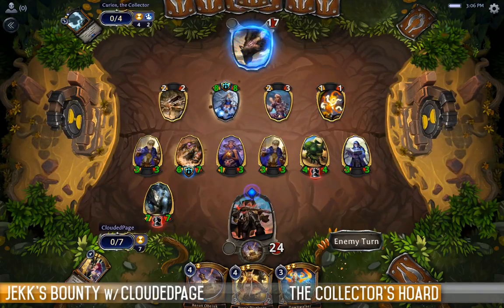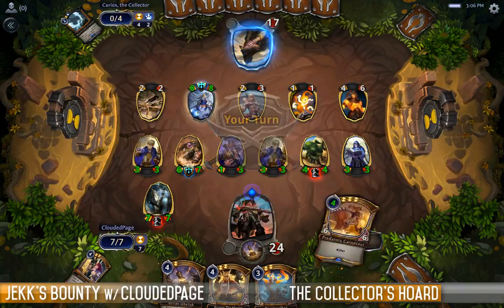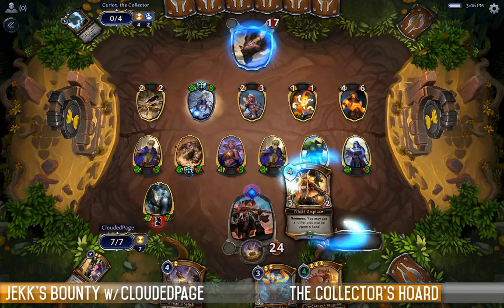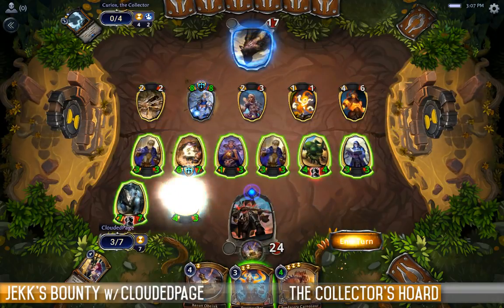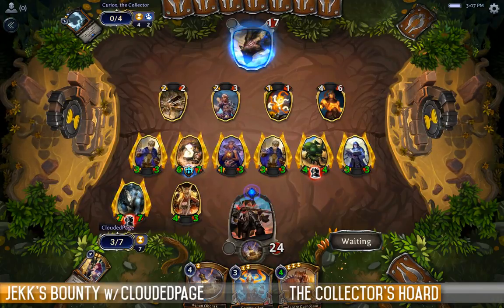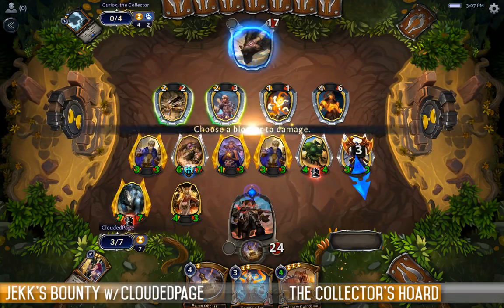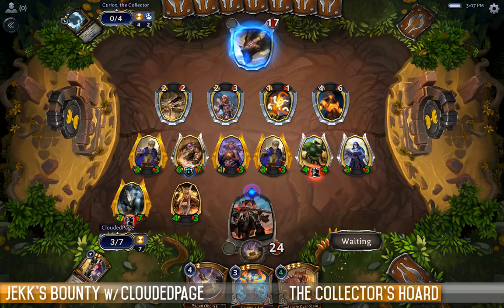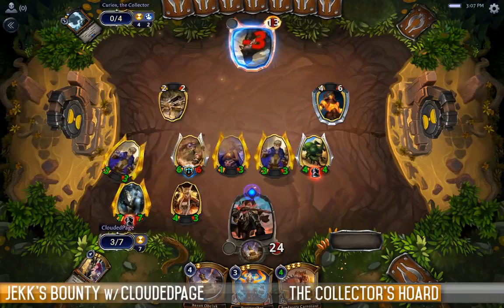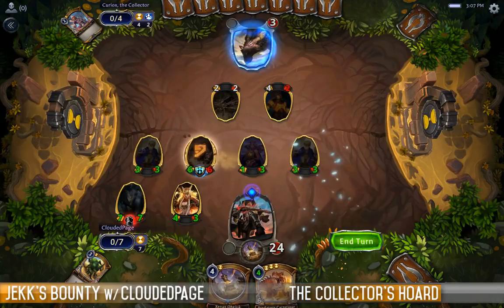If I can draw a land, I'm also laughing. 4-6 is good. That's not a land — 4-cost Carnosaur is nice, but I really just want that thing off my board. Get off my lawn, kid. Swinging. Of these two, I would rather kill the 2-3 than the 2-2. And now he is well and truly screwed.